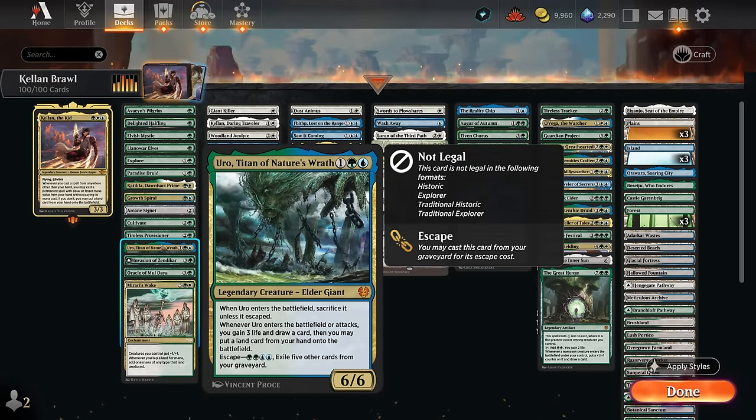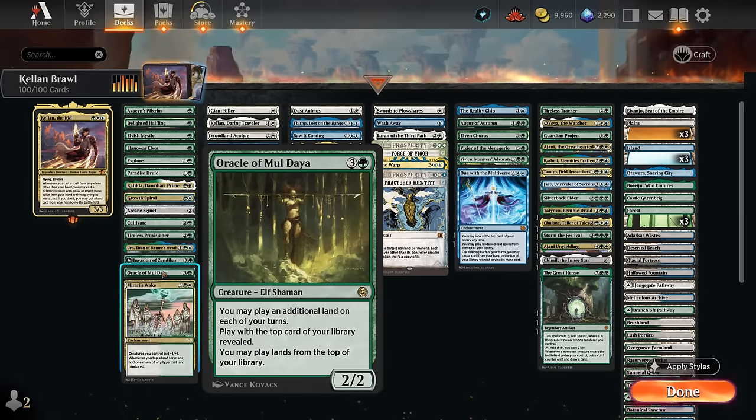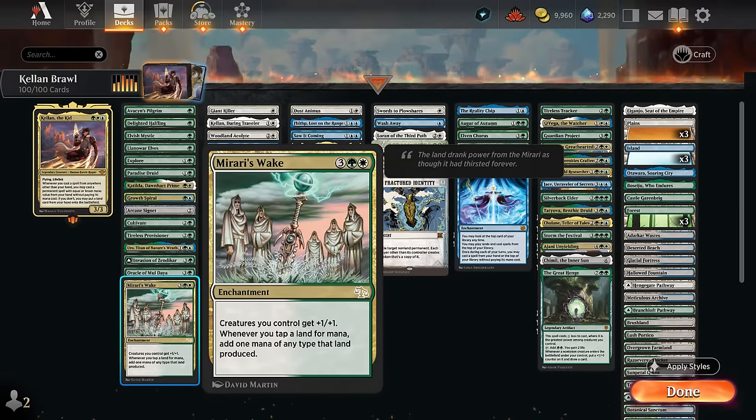Uro can also put an extra land in play and can eventually escape out of the graveyard. Battles are also quite synergistic with Kellan — if we transform Invasion of Zendikar after getting two basics, we get Awakened Skyclave, and as we cast Awakened Skyclave it's outside of our hand, so we get to put a four mana permanent in play potentially. Then there's Oracle of Mul Daya to play lands off the top, also very synergistic with all the fetch lands added to Brawl, since those can shuffle our deck to find more lands. And then Mirari's Wake is always fun — doubling the mana produced by our lands and giving our team +1/+1.